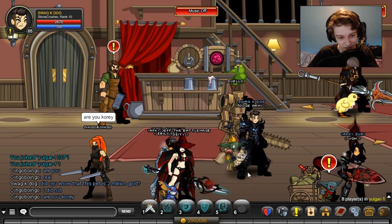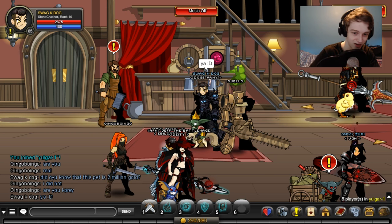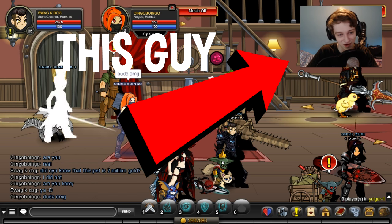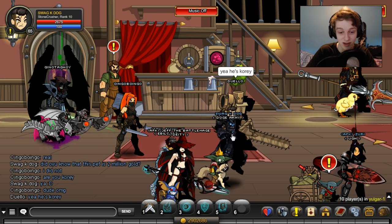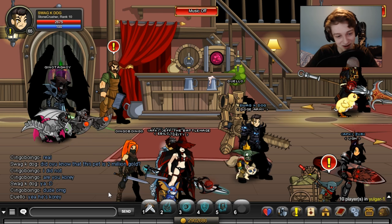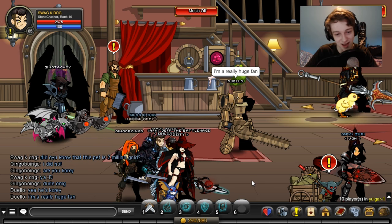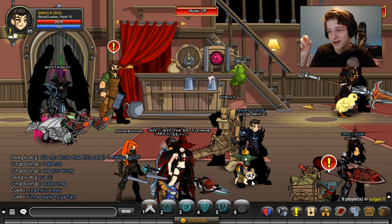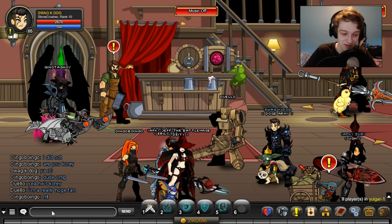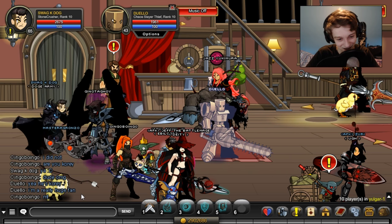I get recognized everywhere. Level 6 — I get recognized by someone who's level 6, damn. Two people okay... I can't go anywhere without being recognized in this game at this point. I like that — it's fun. 'I'm a huge fan.' Oh, you have a stick with a marshmallow on it and a Doge.